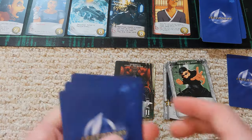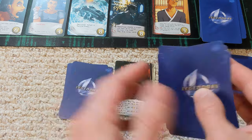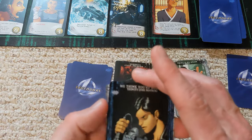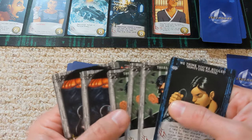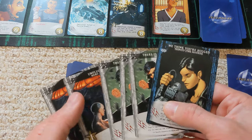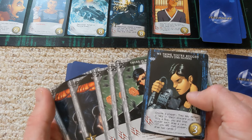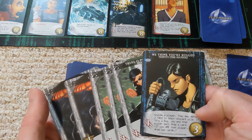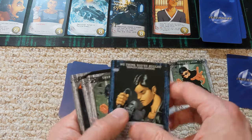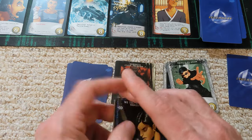Nothing in the combat zone, so we'll take our hand. We've got four attack points — that's pretty good. And if we choose a player, we can defeat a card in their discard pile, which may come in handy. We'll see what happens next.